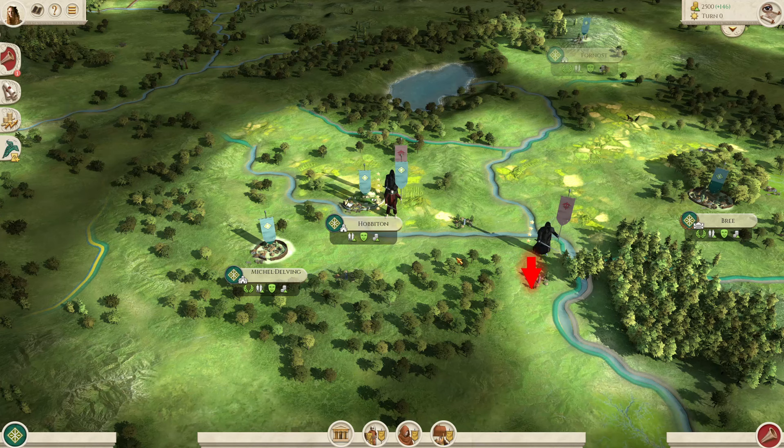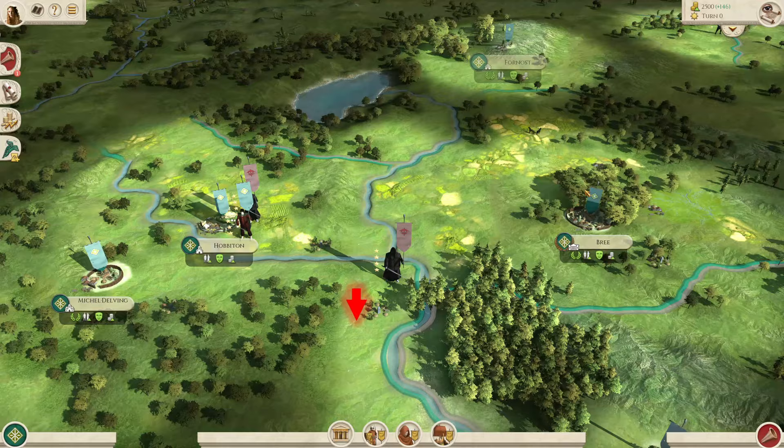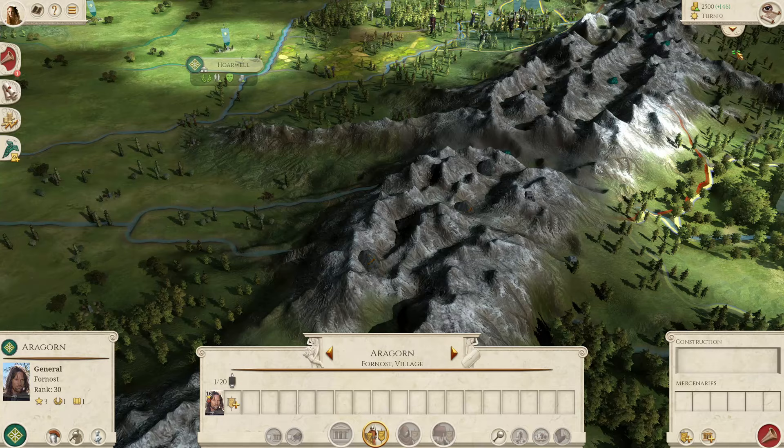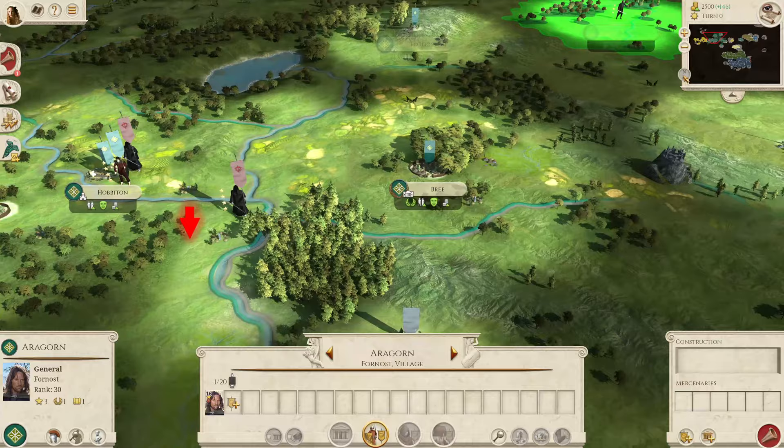This is one of the more unique factions because the Fellowship of the Ring questline is embedded within this faction. You start with Frodo just outside of Hobbiton. Your first task is to get to Bree where you'll meet with Aragorn, and from there you'll head to Rivendell to meet with the rest of the Fellowship and begin your journey across Middle-earth and ultimately to Mordor where you will destroy the Ring.